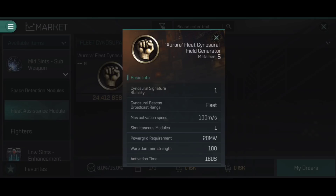Starting at the top, we have the sinosurial signature stability — the Aurora has a stability of 1. This comes into play regarding jamming sinosurial fields, which we'll talk about later when we cover the corporation citadel modules. We then have a sinosurial beacon broadcast range — in this case, Fleet. It means the beacon broadcast by the ship generating the sinosurial field is only shared within the same fleet. You cannot jump to a sinosurial field unless you are in the same fleet as the ship generating the beacon.